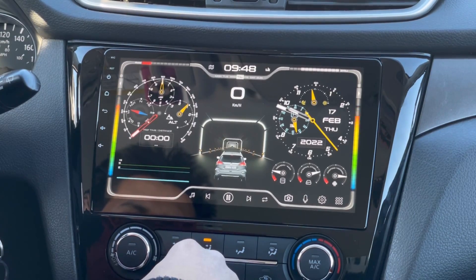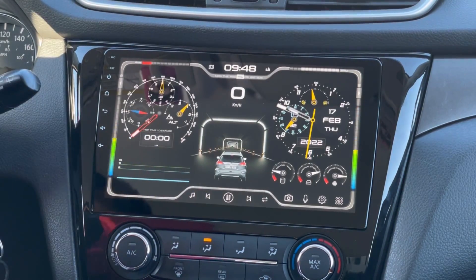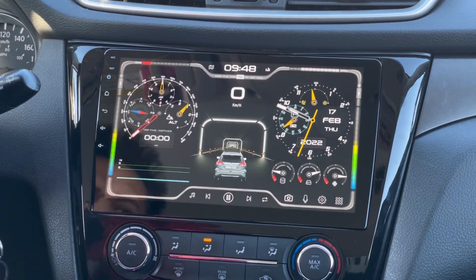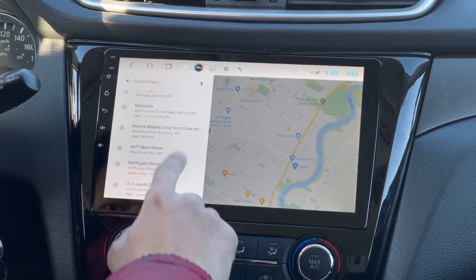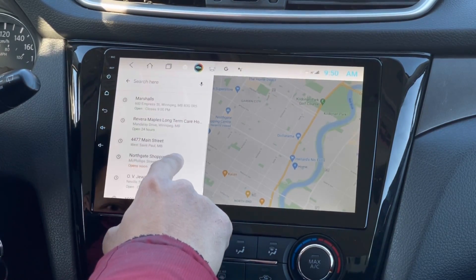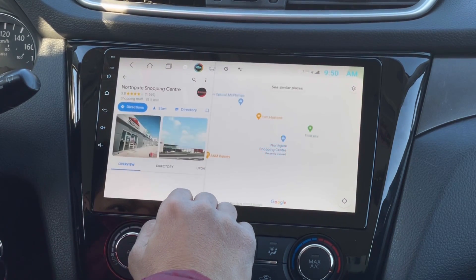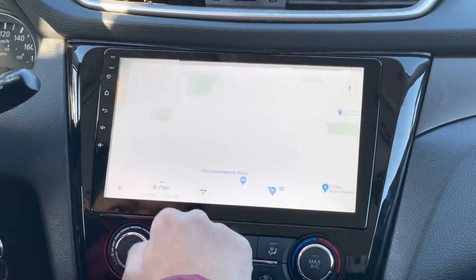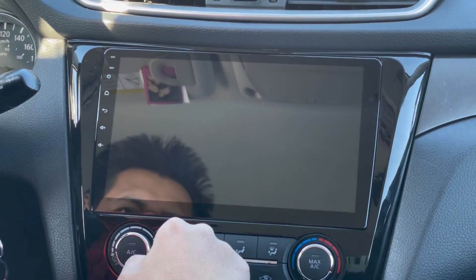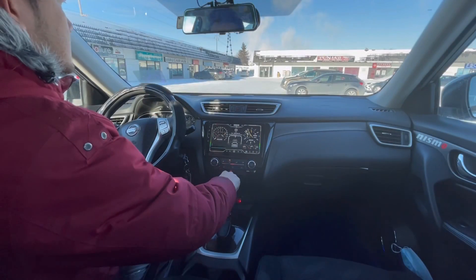Now I'm going to drive and let's see how this theme looks when driving. First let's open Google Maps and set a route. Once you build an active route, you will see turn-by-turn navigation right here.